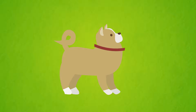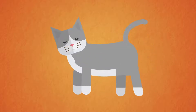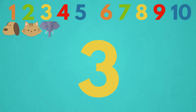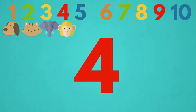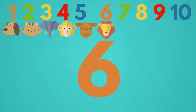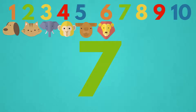Let's start. Dog 1, Cat 2, Elephant 3, Monkey 4, Camel 5, Lion 6, Horse 7.